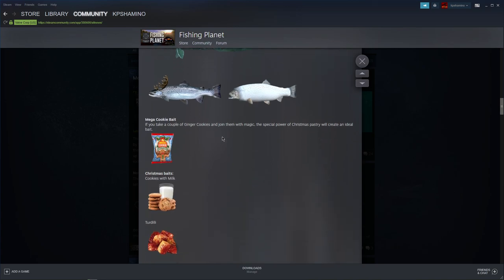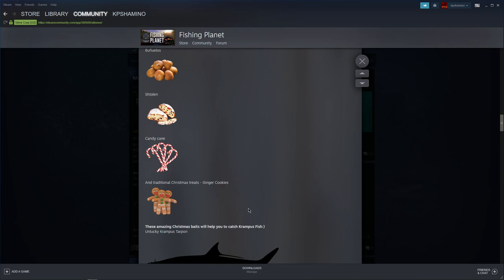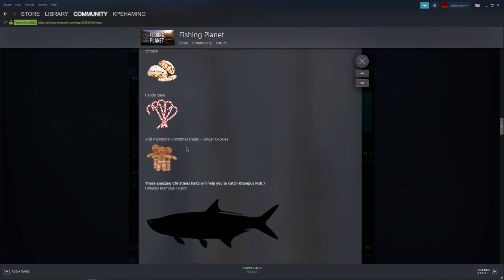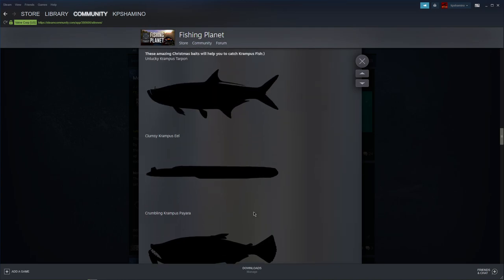We got a couple of new baits you can use — here are the ginger cookies, and here are the cookies with milk. There's also the ground bait. Those are the main new baits and you can also see the three evil boss fish.